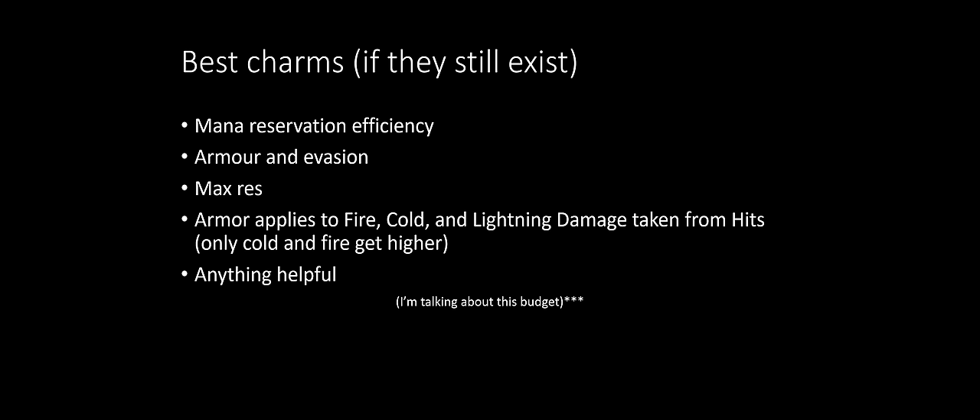For charms — if they still exist — go for mana reservation efficiency. The four-percent rolls are kind of useless, so try to get at least 8% ones. They are very cheap. With three of them providing mana reservation efficiency you will be able to fit extra auras. Armor and evasion, max res, and armor applying to fire/cold/lightning are also useful options at this budget.